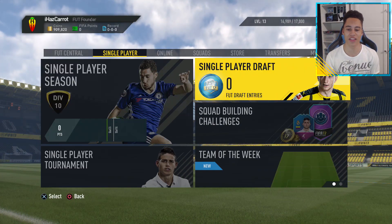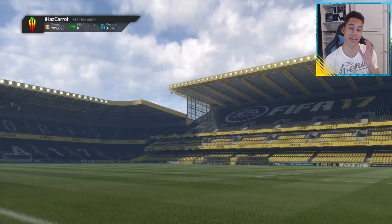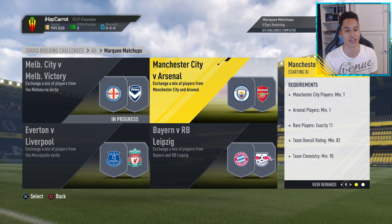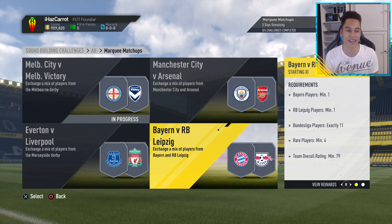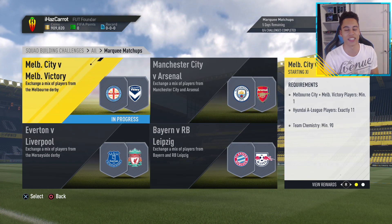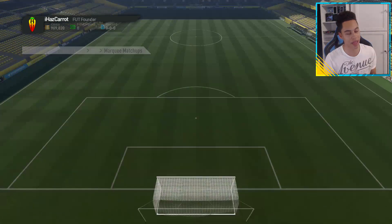If you take a look at the new Marquee matchups, these were the ones I said got leaked — same teams, they just slightly changed the challenges. You have Melbourne City versus Melbourne Victory, Man City versus Arsenal, Everton-Liverpool, and Bayern versus RB Leipzig. The Snipey filter in this video is to do with this first game, and it isn't looking at the Melbourne players — it's looking at the Hyundai A-League players, because you need 11 players from that league.